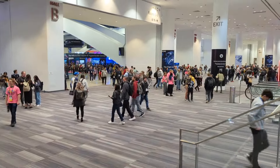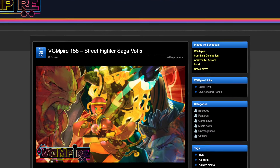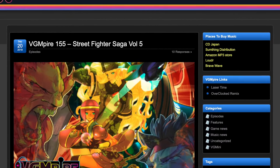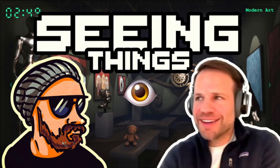One low-budget option is to bunk with friends — either get a room together and share the expense, or stay with a friend in town. One time I stayed with my buddy Brett Elston, who some of you might know from the Lazer Time Podcast Network, especially VG Empire. I've also stayed with my friend Greg Love, who I recently did a podcast with — we talked about his game Seeing Things and Steam Next Fest.